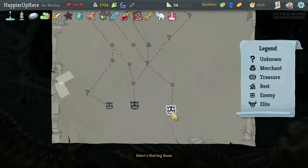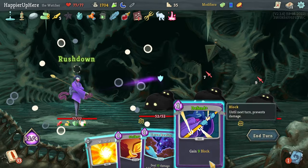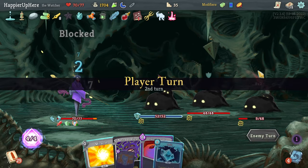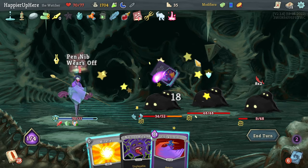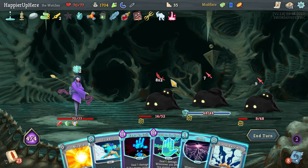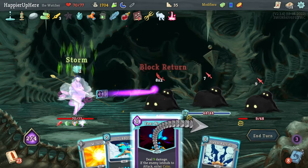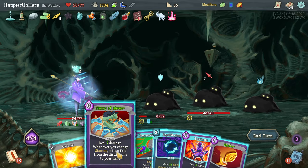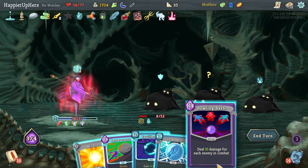It's very tempting to skip the shop but I should hit at least one. Rush Down, Defend, Car Reality, Strike, Smite — taking a little damage. Lots of incoming — double play Wallop. Chill first, then Empty Fist, double damage, double Wallop — plenty of block, then Flying Sleeves. Lots of incoming once more — Talk to the Hand, Storm, Fear No Evil, Steam Barrier — taking a little damage. What can I kill? If I do Flurry of Blows, Tantrum, then Strike to kill this one, then another attack to kill that one — beautiful.